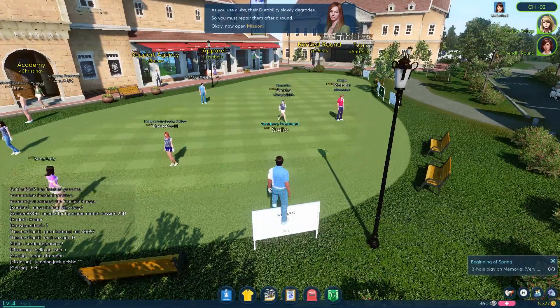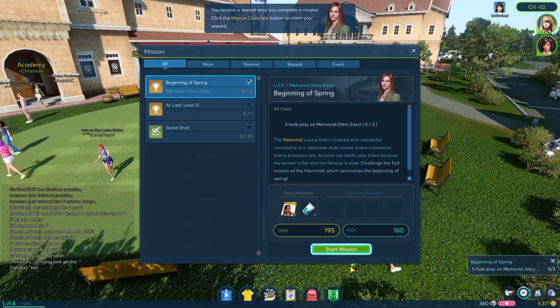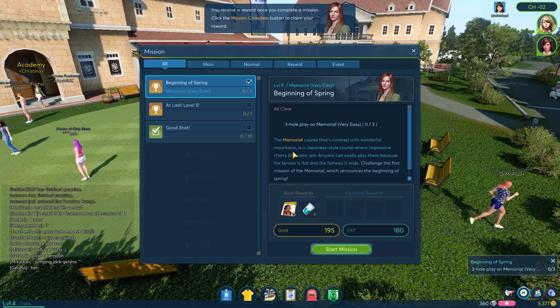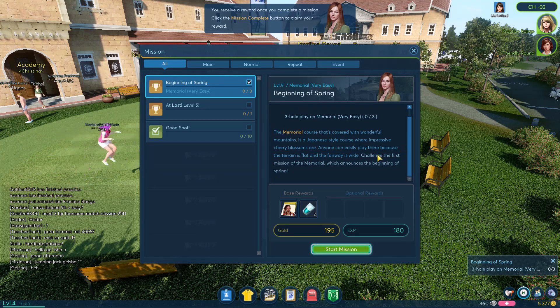Christine's up here at the top and she won't shut up because she wants us to do this mission. So we're going to start this mission. The memorial course is covered with wonderful mountains — it's a Japanese-style course where impressive cherry blossoms are interesting. Anyone can easily play there because the terrain is flat and the fairway is wide. Challenge the first mission of the memorial, which announces the beginning of spring.